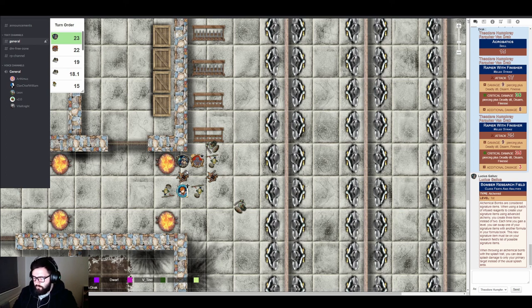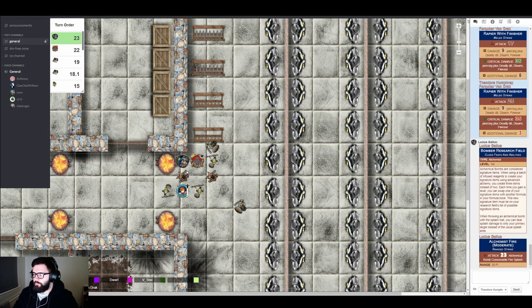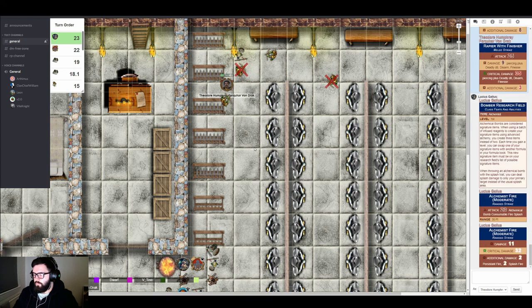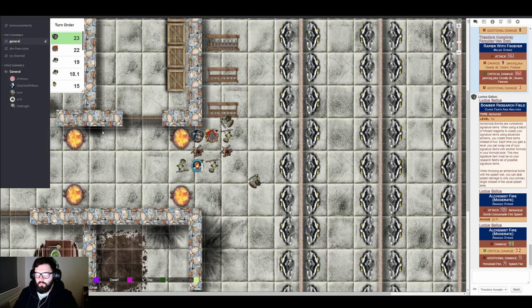Lucius double-checks the splash rules and decides to risk it. With flanking giving him a bonus, he rolls a 25 attack and hits. He rolls damage — 11 plus an additional modifier, totaling around 30 effective output. The target takes two points of persistent fire damage. He is now on fire. 'This will teach you to hit your elders,' Lucius declares. The GM marks the persistent fire condition.